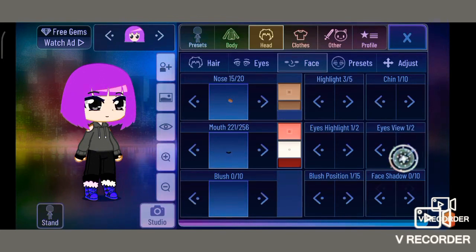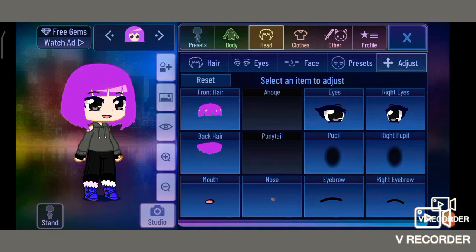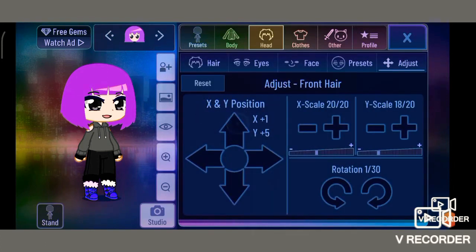The face shadow — oh my god, it looks like I'm being robbed. Okay, and the eye view — you can change it. Presets — you can wink. Normal adjust — you can adjust some stuff, like you want it to go up or you want it to go down, like that.